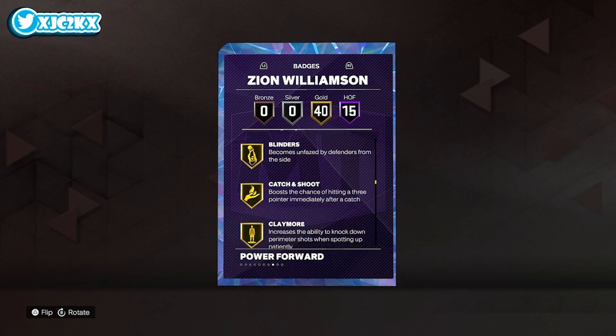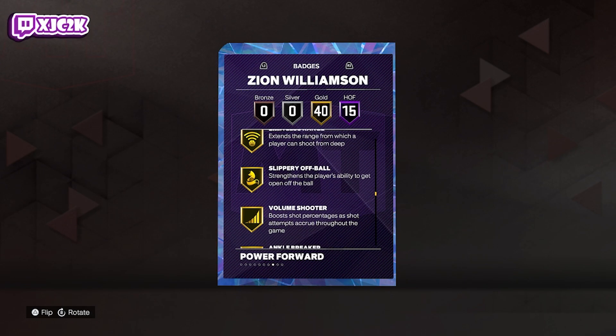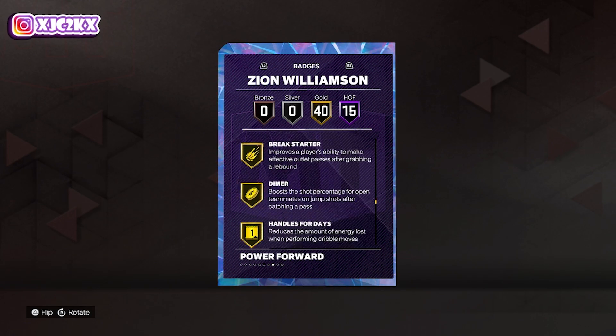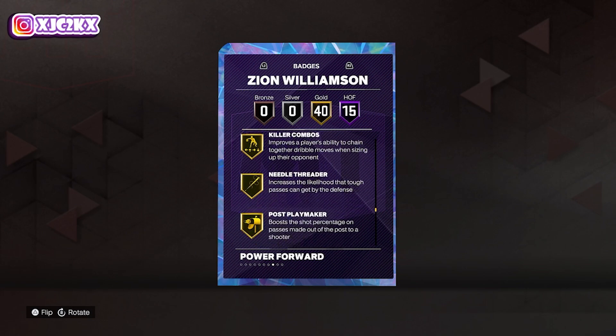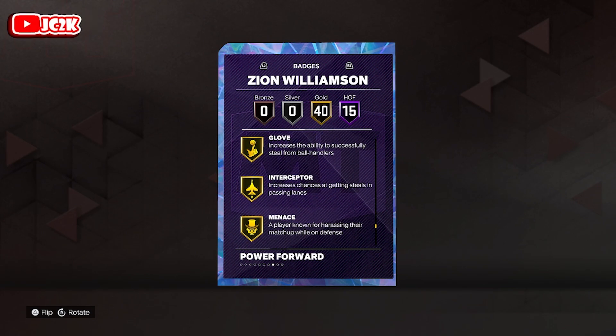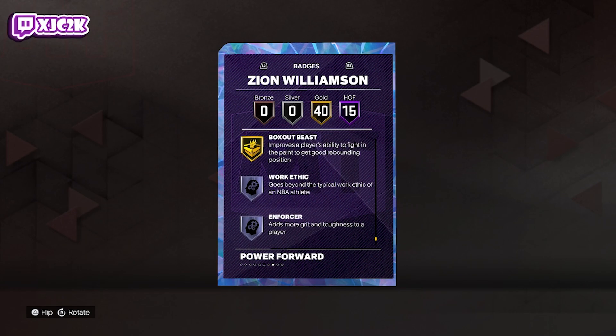Gold badges include drop stepper, rise up, blinders, catch and shoot, claymore, deadeye, guard up, and limitless range — which the other Zion only had on bronze. That's a pretty decent and valuable upgrade. He also has slippery off ball, bailout, break starter, handles for days, hyper drive, unpluckable, vice grip, ankle braces, challenger, chase down, clamps, and glove — which the other Zion couldn't get at all. Plus interceptor, off ball pass, pick dodger, post lockdown, workhorse, and box out beast.